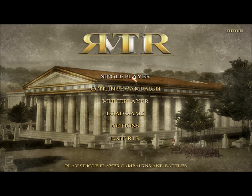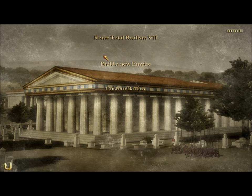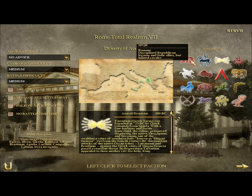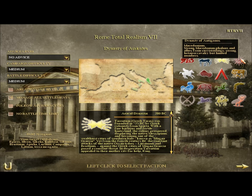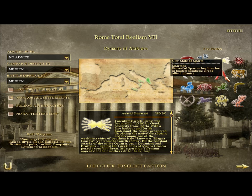Alright, we're going to go build up an empire. I'm going to review the campaign, and then maybe come back for a battle. So you see you've got all these factions: you've got SPQR, Carthage, Dynasty of Akedites which is basically Epirus, Macedon, Dynasty of Antigonos, the League of Aetolio, and Celtiberia, which is like a barbarian faction in Spain.